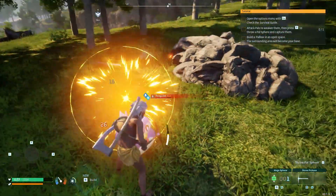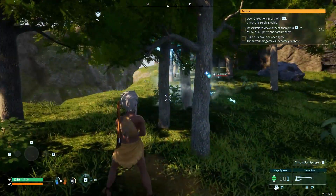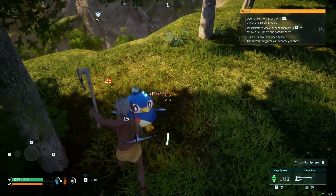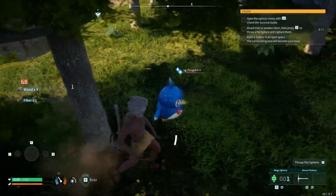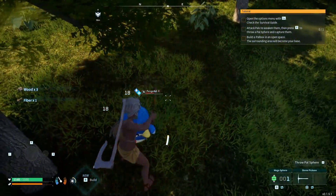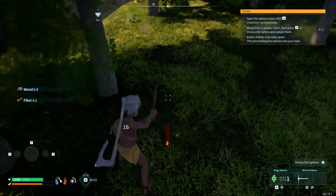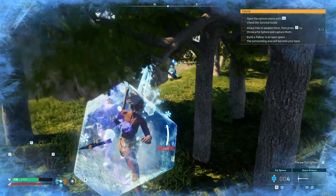Let's try — yeah, the pickaxe was doing more damage. No, it was because I was hitting him in the head. Hit from behind, use the trees as hiding. The pickaxe is easier to hit him though — easier to hit him with a crit anyway. I want to change to a regular Pal Sphere; I don't want to waste a Mega Sphere for this.